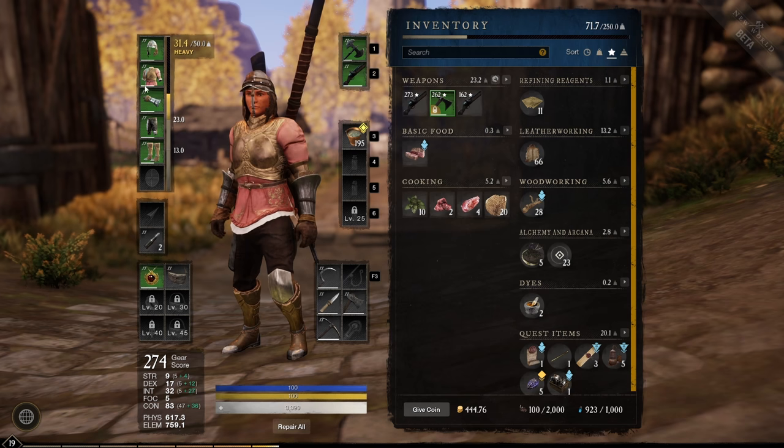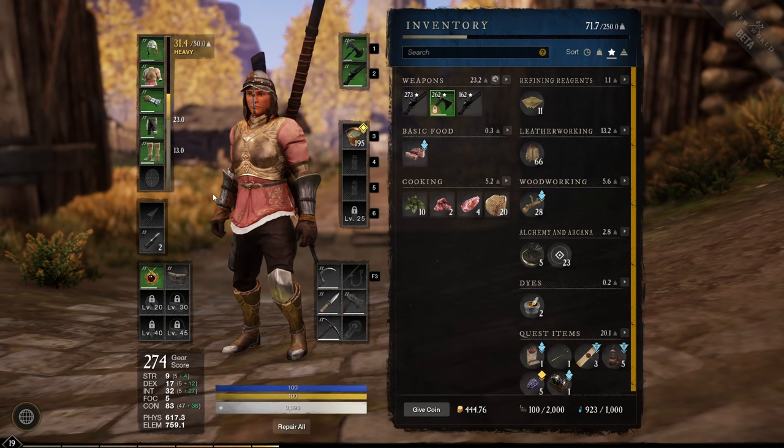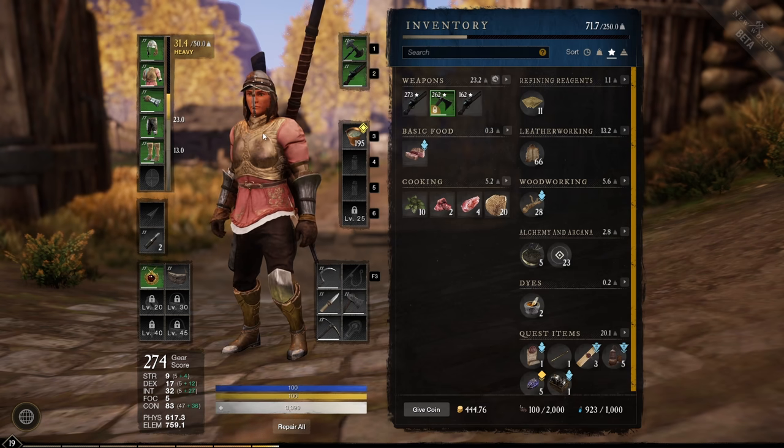While you're leveling, do not repair your gear — save your repair parts for when you need them, for example in a dungeon. Even if your gear is broken it will still give you the base resistances; the only thing you lose is the perks and attributes, which is not really that important early game.